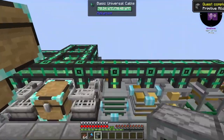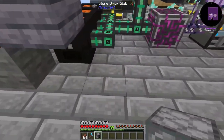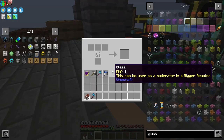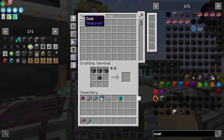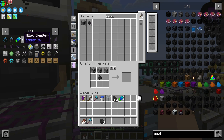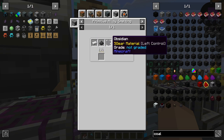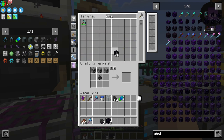Ender IO is going to allow us to clean up a lot of this wiring and stuff. We first start out with a primitive alloy furnace, which takes no power — it takes coal. So we grab some coal. We need to get the alloy, or the dark steel ingots, which requires iron, coal dust, and obsidian.